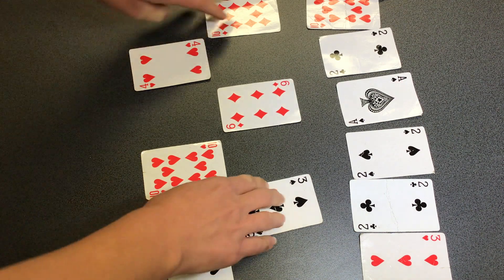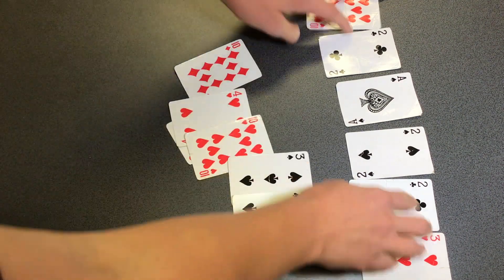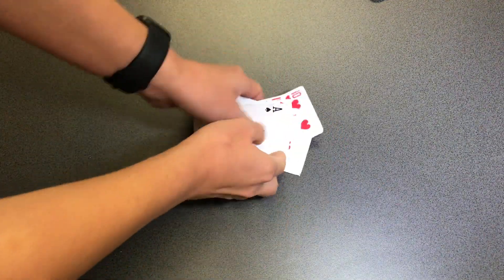And then what you would do, boys and girls, is you would shuffle the cards and reallocate six cards each. We hope you enjoy and let us know how you go. Thank you.